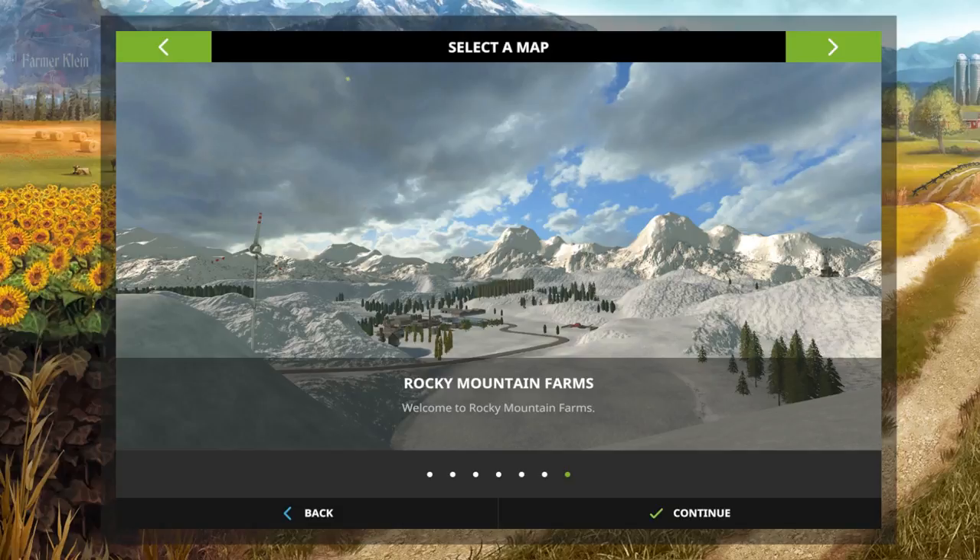Hello everybody and welcome back to another map first impressions video. Today we're going to take a look at Rocky Mountain Farms. This map can be found over at PCSG. Welcome to Rocky Mountain Farms, located in the Great Rocky Mountains USA, just south of the Canadian border. You've been bestowed with a selection of land in a mountainous countryside, really cut off from the outside world except by helicopter transport. Land is rugged but beautiful, the farming here is difficult as the growing season is short and the winters are harsh.